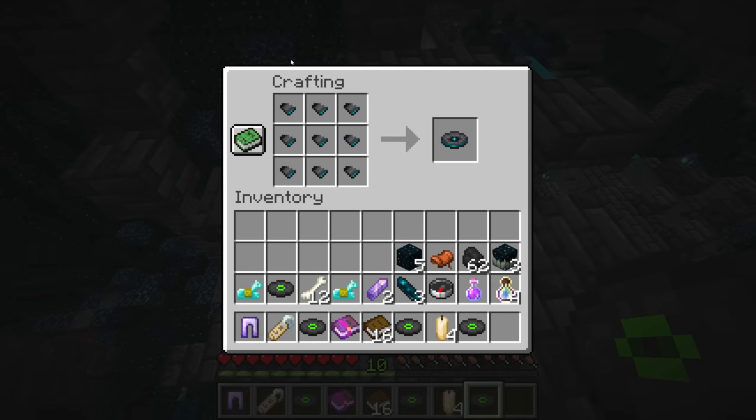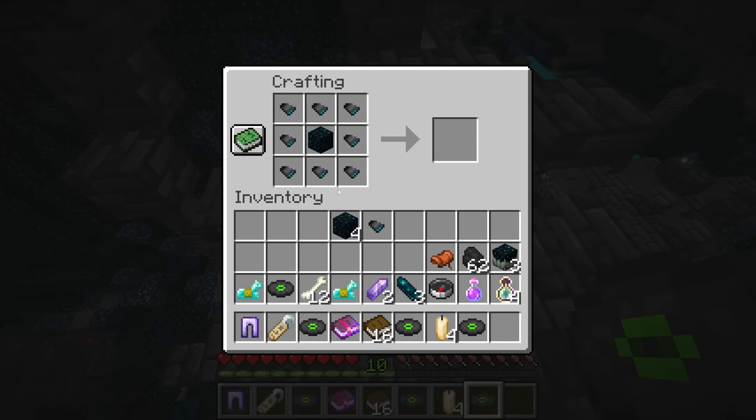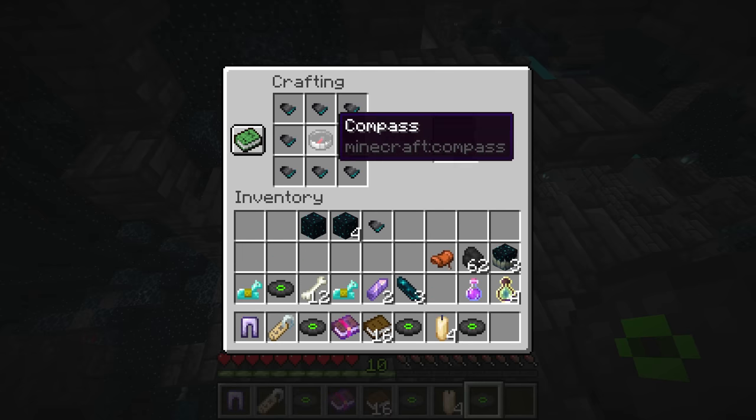If you put all nine of them in the crafting grid, that will give you the disc 5 music disc. It would make more sense if the recipe were arranged differently, but you need all nine of them filling the grid.